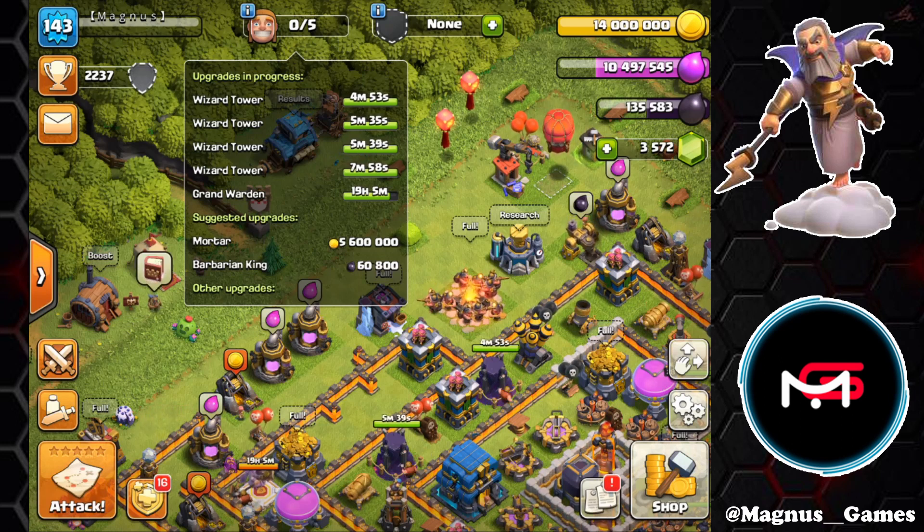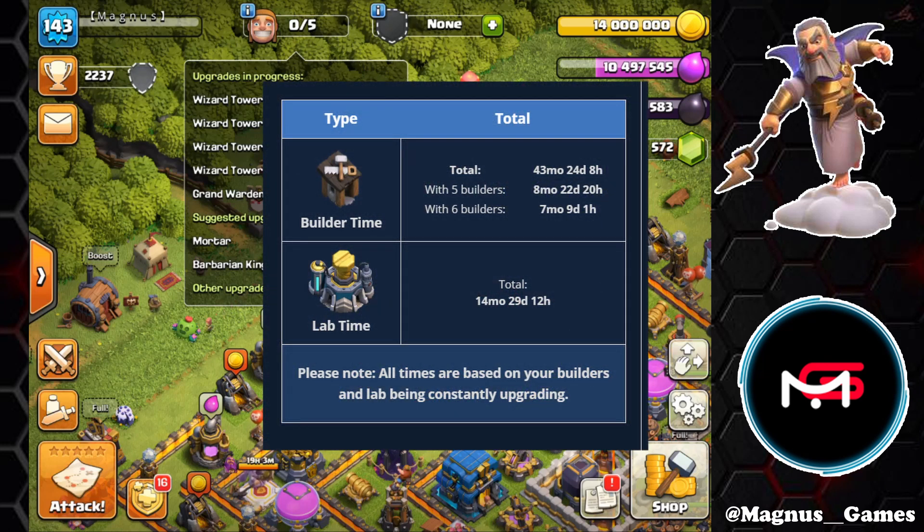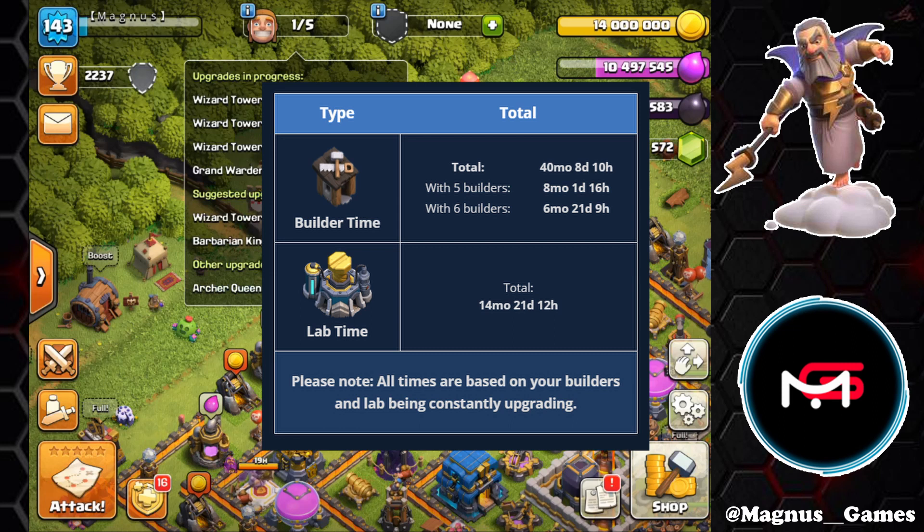Since then we have been passively doing some upgrades. When you look at where we were a month ago, we had about 15 months left in the lab and eight months and 22 days left of upgrading on the account. Currently we brought that down to eight months and a day, as well as taking about a week off of the lab itself.